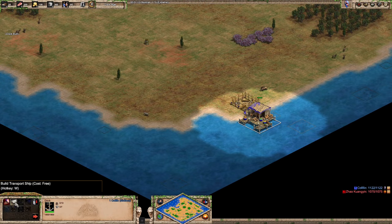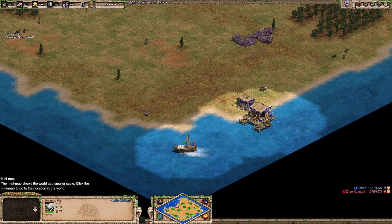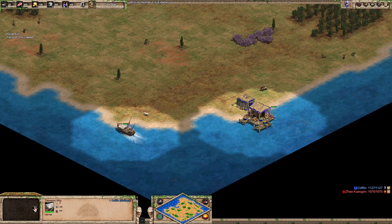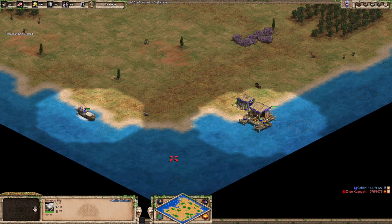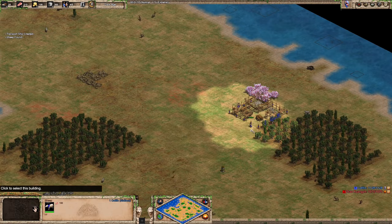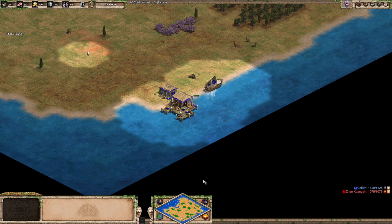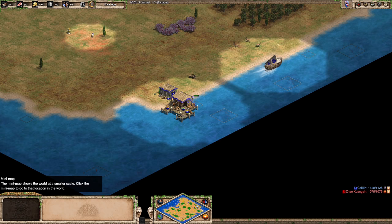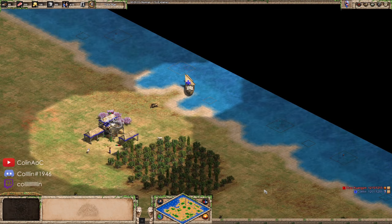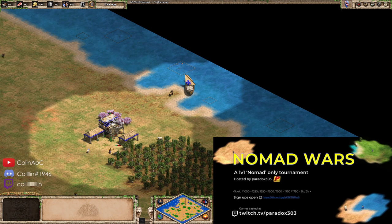So now I have a transport ship whose cost is free. The creation time is just about two seconds and I can use it to scout around the map and pick up sheep. I'd recommend scouting towards your Town Center first — that way you get sheep along the shore and can redirect them for extra food. You'll also be able to find your opponent's dock and fishing ships, so you'll know exactly where to start your water attack come Feudal Age. Hopefully these tips have been helpful. I'll be playing in the Nomad Wars tournament hosted by Paradox throughout October, live on Twitch and later on YouTube.